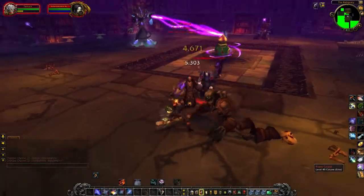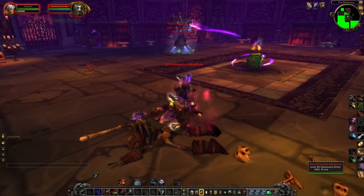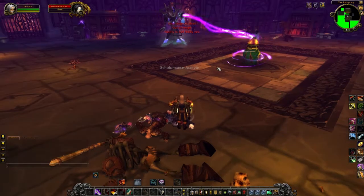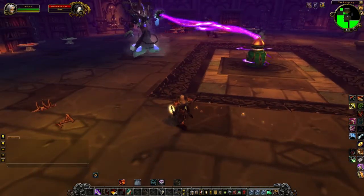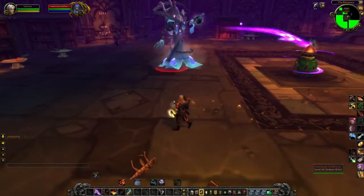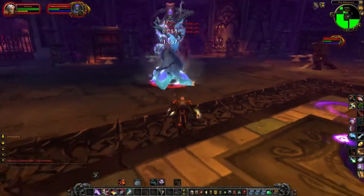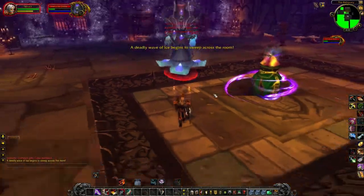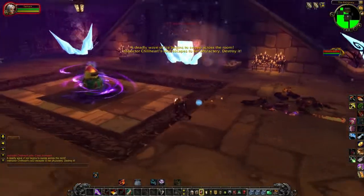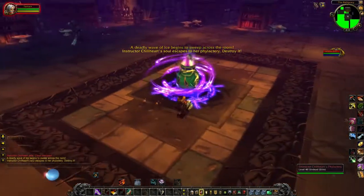We've got ourselves a lich instructor, Chillheart, who appears to be charging up some sort of a device. I suspect he's putting his essence into it, because that's the only way you can truly kill a lich — you've got to find that and destroy it. Let's see if this boss does anything interesting. Deadly wave of ice. There's the phylactery.